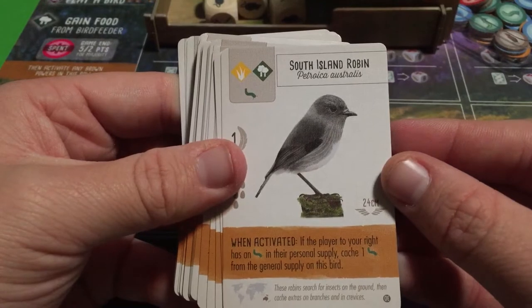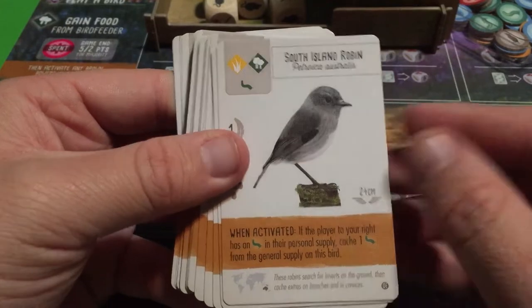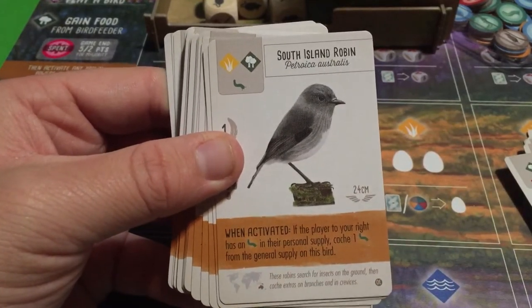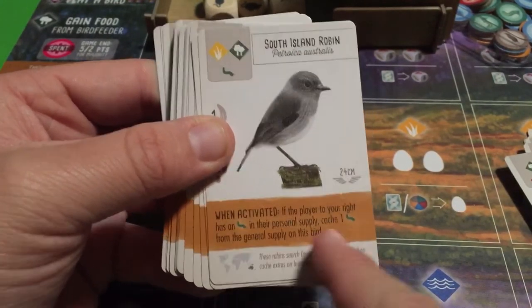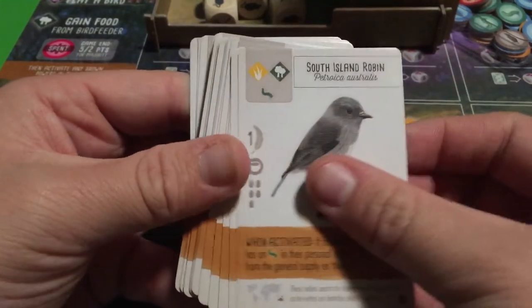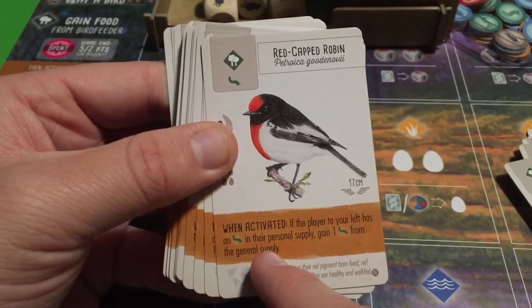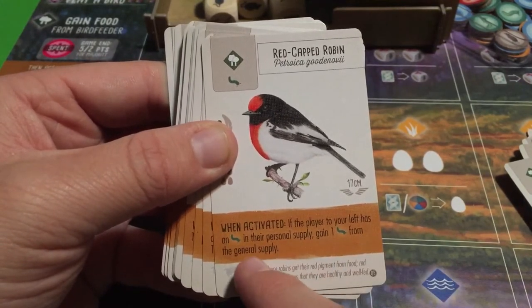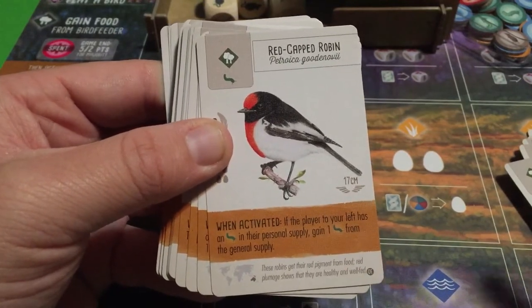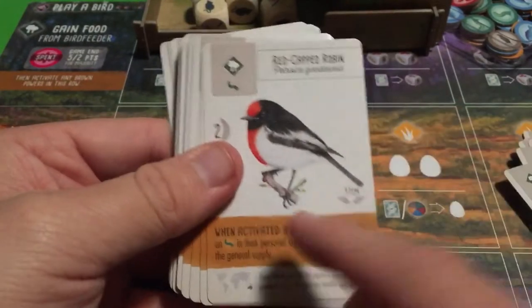The South Island Robin: if the player to your right has an invertebrate in their personal supply, cache one invertebrate from the general supply on this bird. The Red Capped Robin has the same ability, except it checks the player to your left instead. Both are interactive and contingent on what your neighbors have — caching food is a good way to score points.